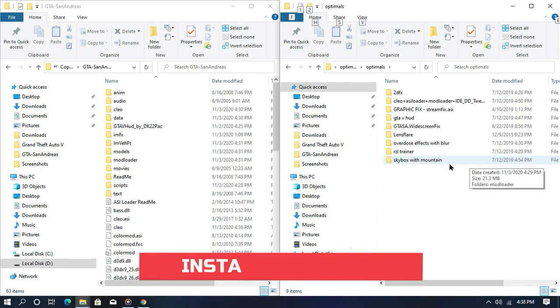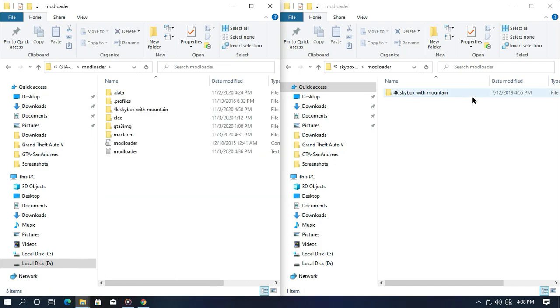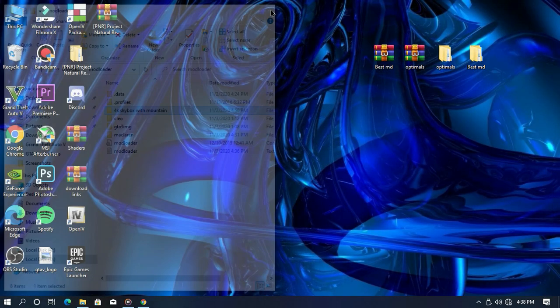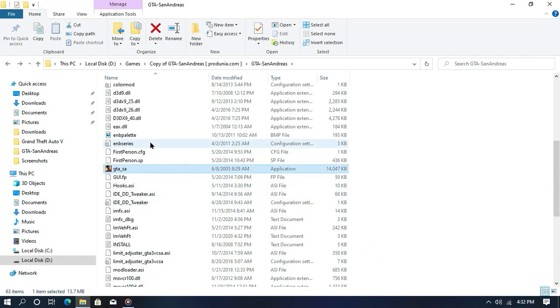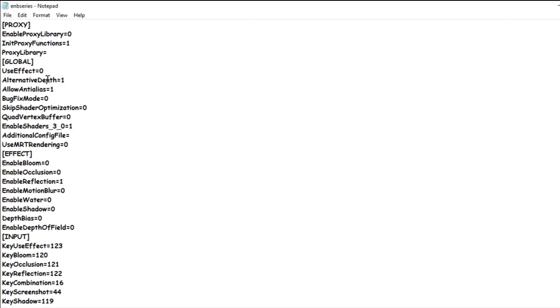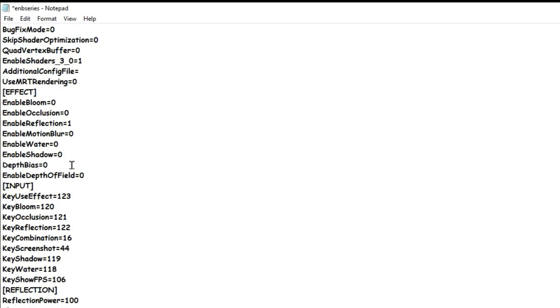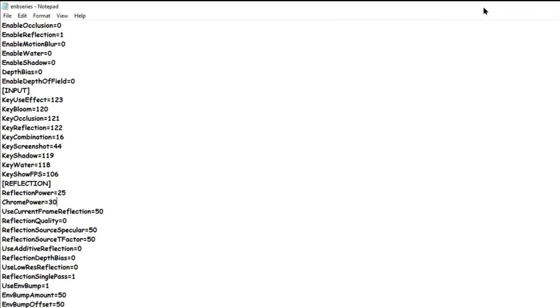Now it's time to install the skybox. Open your mod loader, drag and drop the skybox into the mod loader folder, and hit replace if asked — and you are all done. Now it's time to configure some values: search for the enb-series.ini and search for use effects. Set the value to 1, then search for reflection — set the reflection power to 25 and chrome power to 30. Then hit save or Ctrl+S, and you are all done.